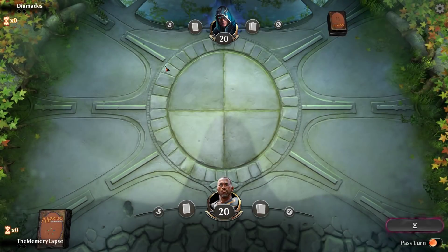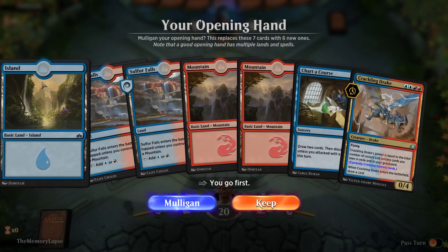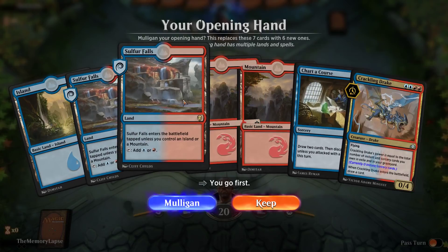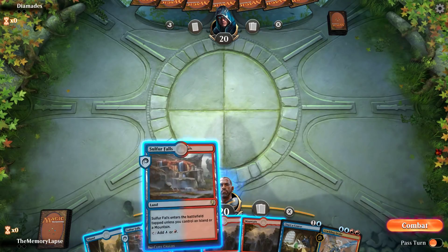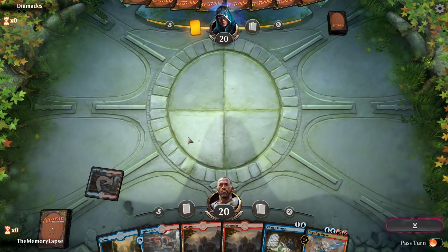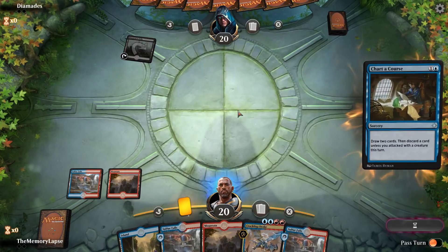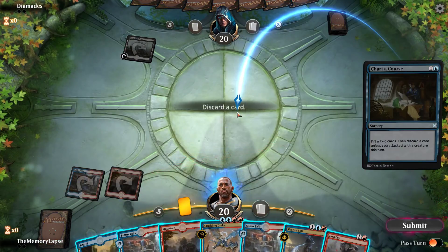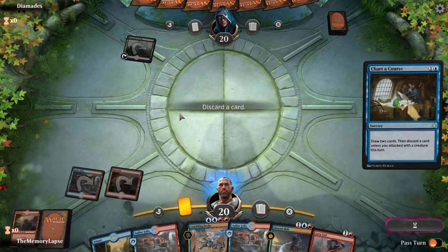We do have Chart a Course to dig, so I guess we'll keep this hand and lead off here. Let's play Sulfur Falls tapped. Our opponent has Memorial to Folly, let's just play this Chart a Course. We see Beacon Bolt, Lava Coil — discard Mountain — not bad draws.